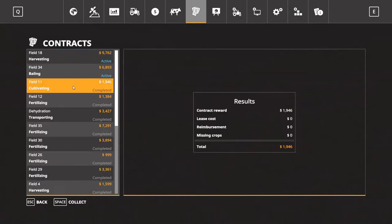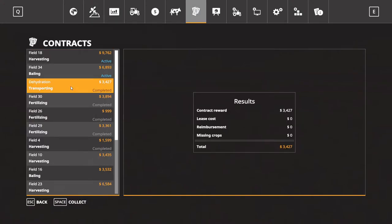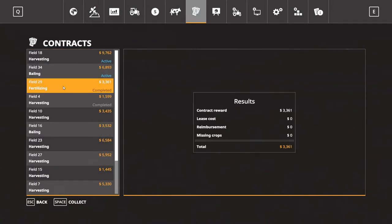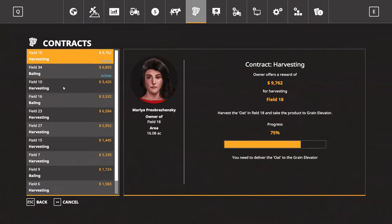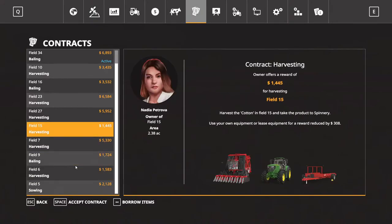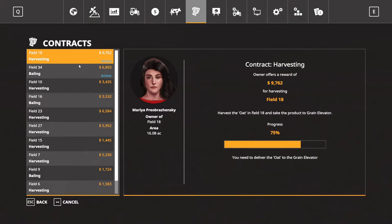Field 36. Field 3. Cultivating field 11. Fertilizing 12. Fertilizing 35. Dehydration transport. Fertilizing 30. Fertilizing 26. Field 29. And harvesting field 4. No more fertilizing, so that's good because I've got my tractors tied up. Baling. There's harvesting. I'll bring y'all back here when I get a little bit more done, folks.